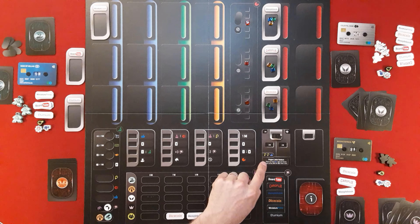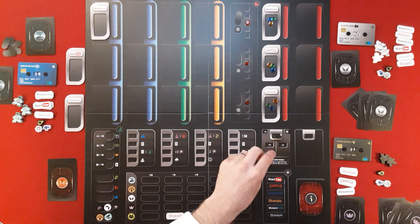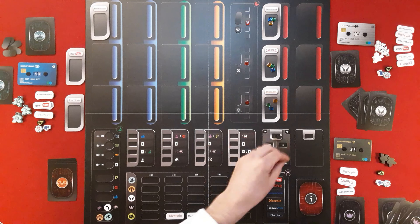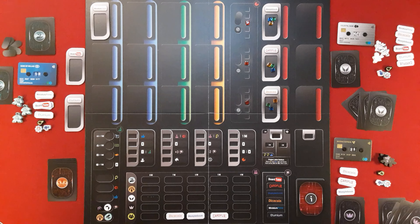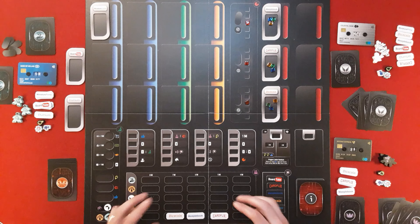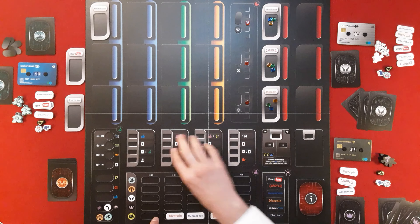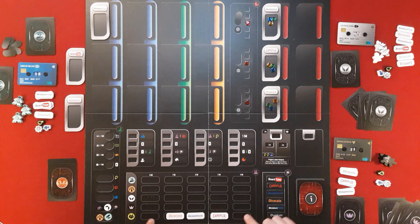Worker placement cards get removed at the end of the round. There are interesting splitter cards — when you go there you pick which resources go on which side: for example, two innovation tokens on this side and one like token here. The person who placed the card gets to pick who takes which side. Down here is where the battle for shares and purchases into companies happens. Each player has a row, and they can put shares up for sale at certain points.